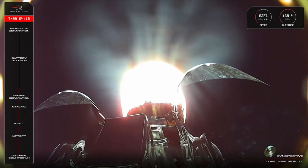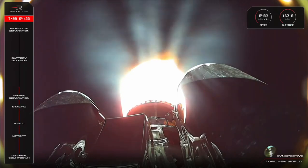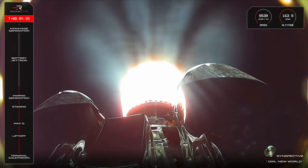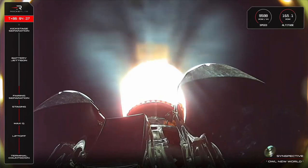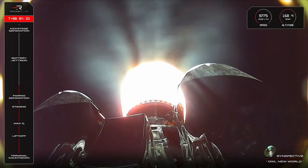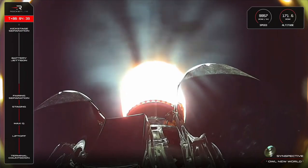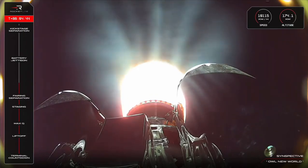The version of Rutherford engine used for the second stage is practically the same as the sea level version used for the first stage, just with a few more pounds of thrust per engine and a higher specific impulse of 343 seconds compared to 311 seconds for the sea level version. This basically means that the engine with the higher specific impulse value is more efficient because it produces more thrust for the same amount of propellant.